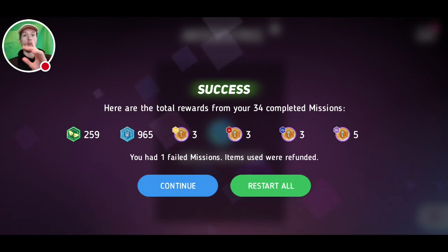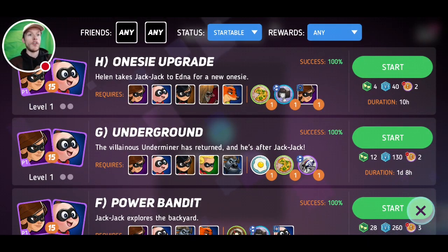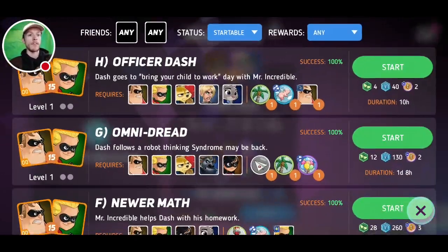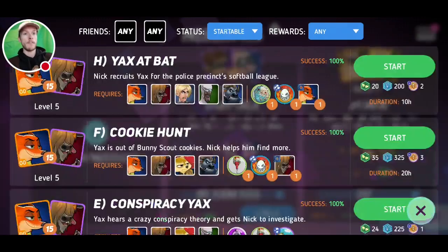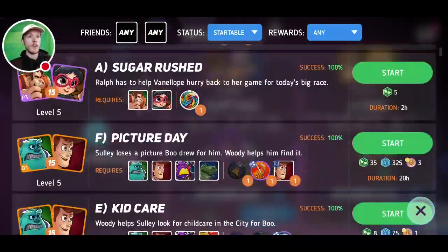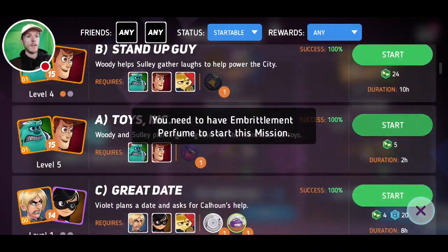I don't want to reset them all because I only want to do two-hour missions now, so I'm going to turn that off. All you want to do is two-hour missions — just find the two-hour missions that you've got, which give you the most points per cycle.